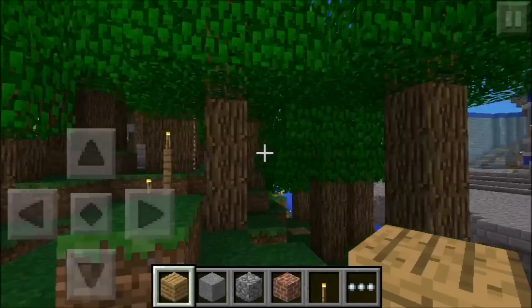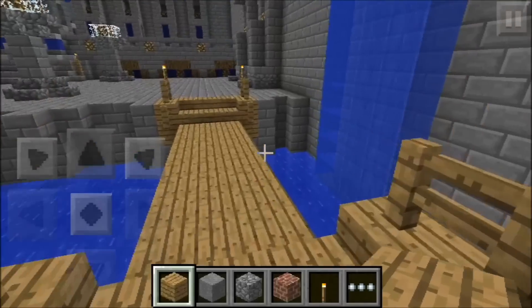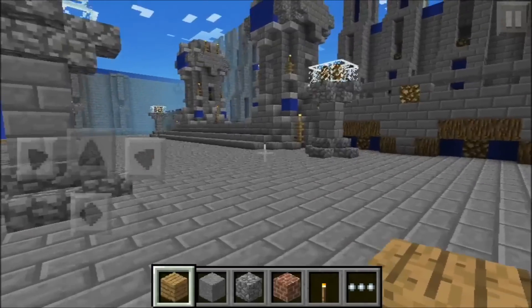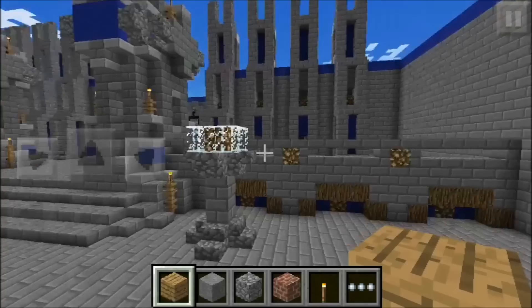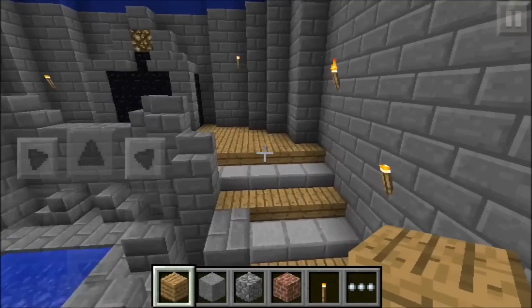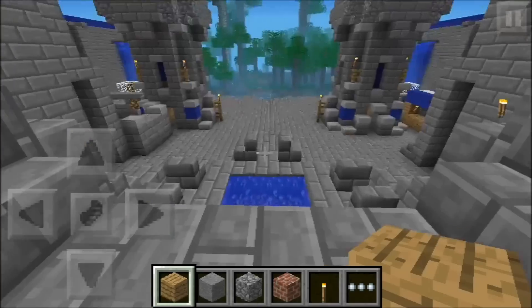After you spawn, you can run out to the other team's side. I started at red, and now I'm going over to blue. You sneak up over here and basically just break through the obsidian and blow up the TNT on the inside.